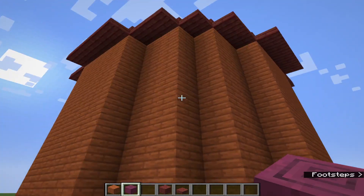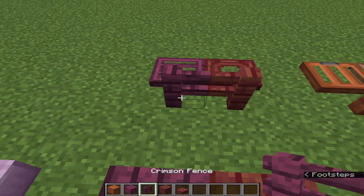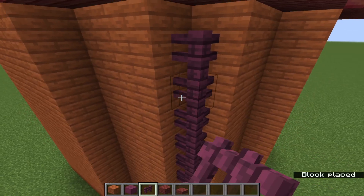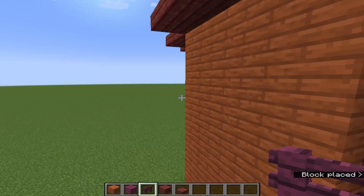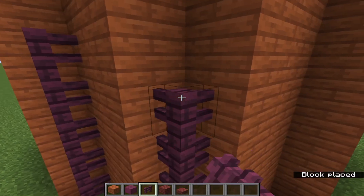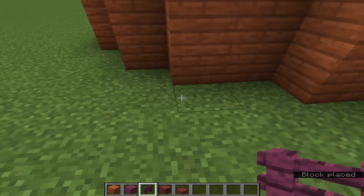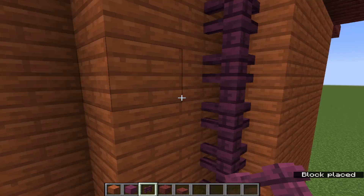I want to add some texture, so I don't want to use this block in particular — I want to make it a little more round. I'm going to use the crimson fence and lace it along the corners to make it look like it's more supported. It still uses three types of wood, which is what I said at the beginning of the video.